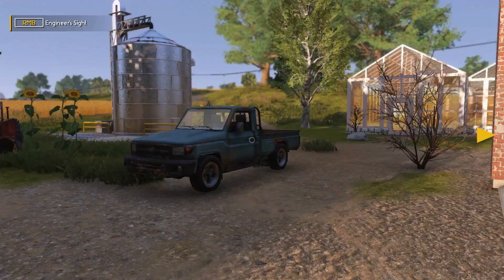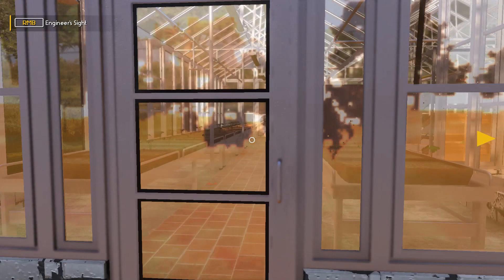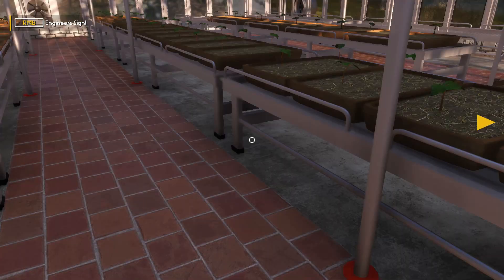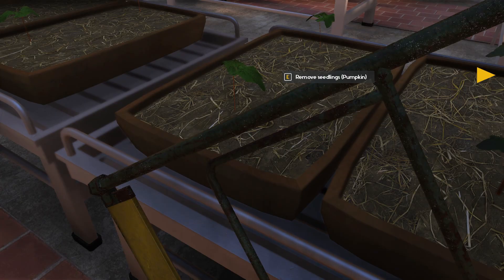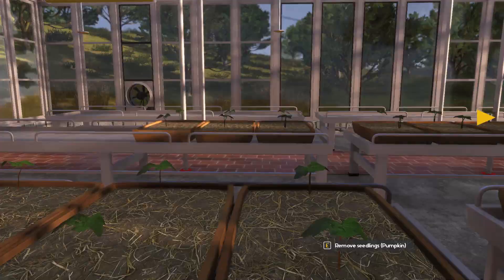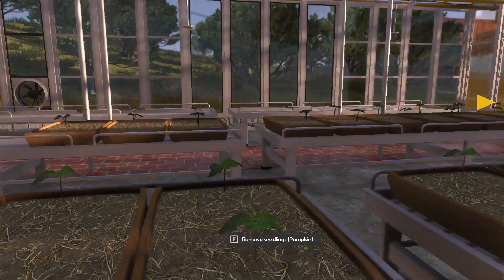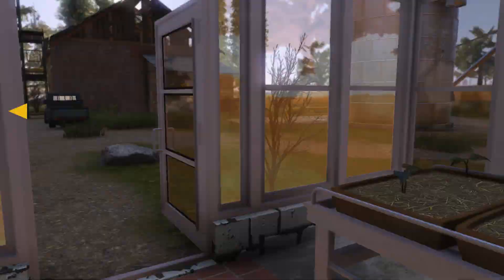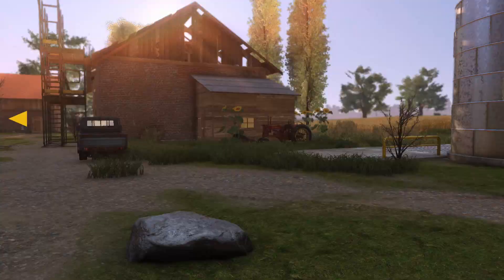This stuff doesn't look like it's growing at all. It doesn't give me the option to pull it out anymore, so that's something I suppose. Oh there we go — remove seedlings. That's not great. Okay, this stuff's gonna take a while to grow it looks like. Man, I thought we'd have loads of food by now. I guess we're gonna have to be more patient than that. I suppose it does take longer than two days to grow some pumpkins. Maybe I was a little over-eager.